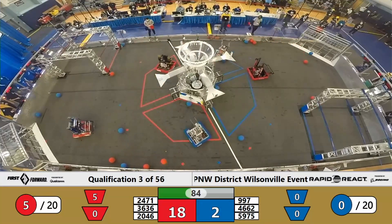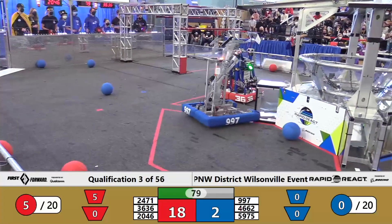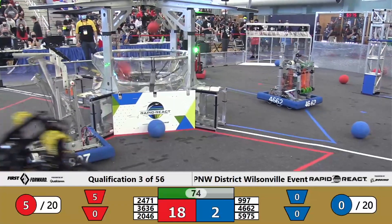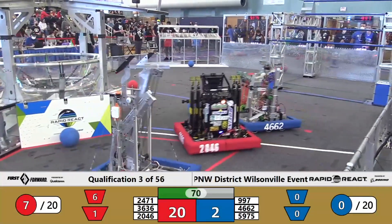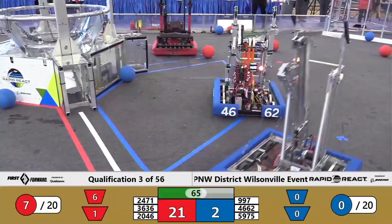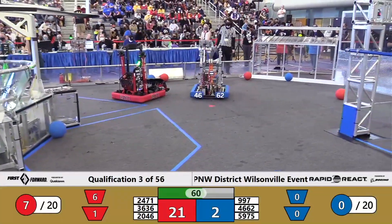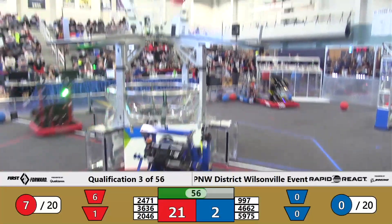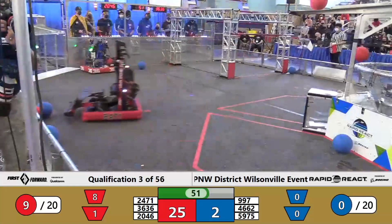4662 comes in, they have cargo again, heading for the hub. Defense played by Bare Metal and the shot is not successful. 997, a defensive machine trying to play defense against the red alliance — doesn't appear to have any shooter mechanism on board. That's Spartan Robotics' machine Nemesis, 3636 for the red alliance. General Robotics' Grant Machine puts two pieces of cargo well up and into the high hub for the red alliance.